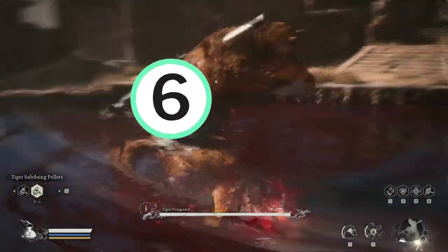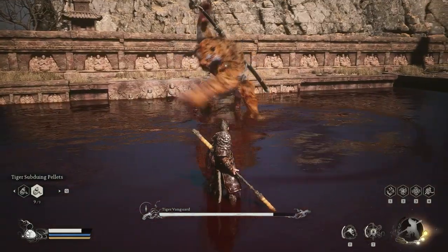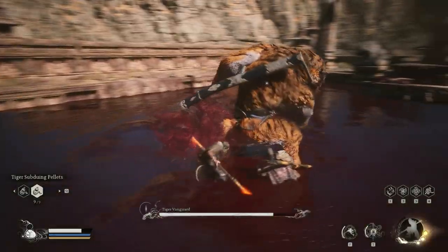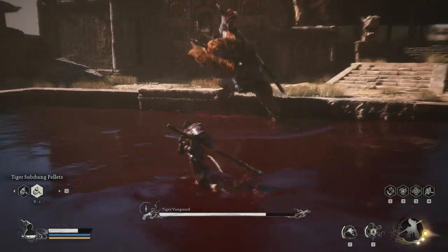Number six: forward slash. After he says "take this," you can immediately dodge. Let's watch in slow-mo. At times he will say it in other phrases, so dodge after the phrase.